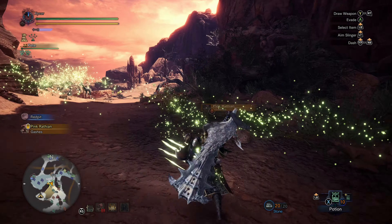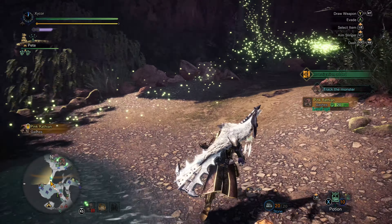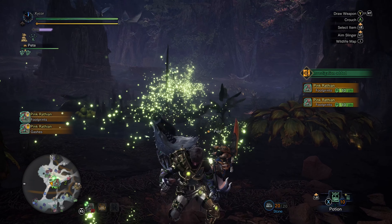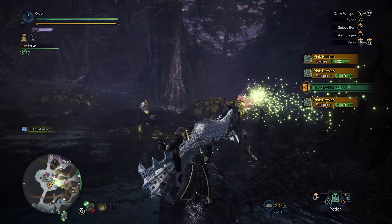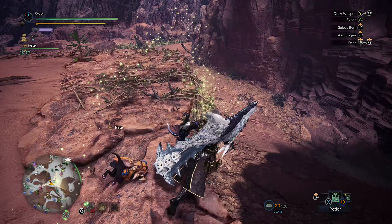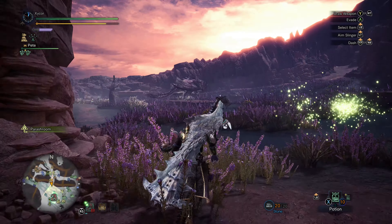I've got to get those gashes because why not — always want to level up your research. And the footprints because I like smelling Wrathion foot. Usually Wrathion and Rathalos in the Wildspire Waste tend to like to hang out in this little forested lush area. Looks like she's out here though. Down here — there's another area with a wyvern nest that she likes to hang out in. So she's here in the swampy area.